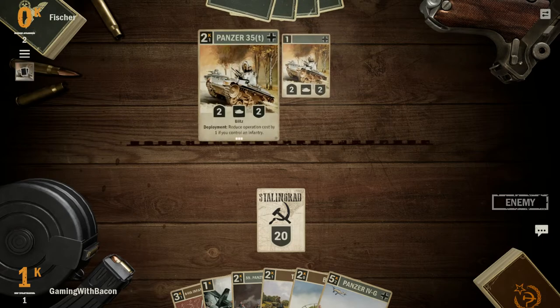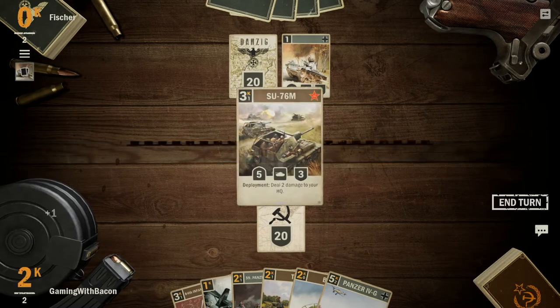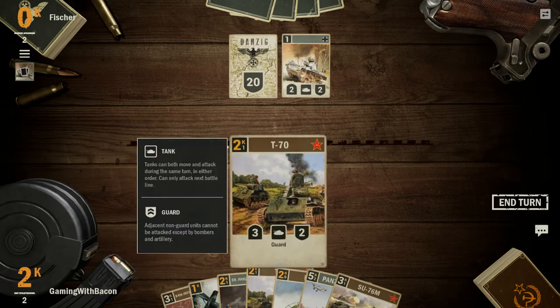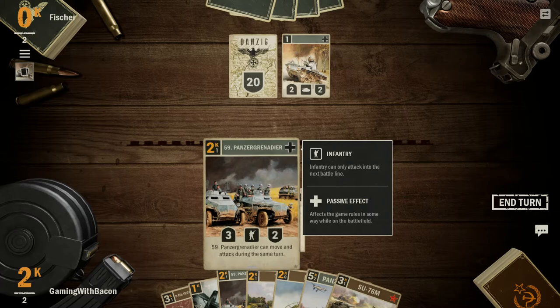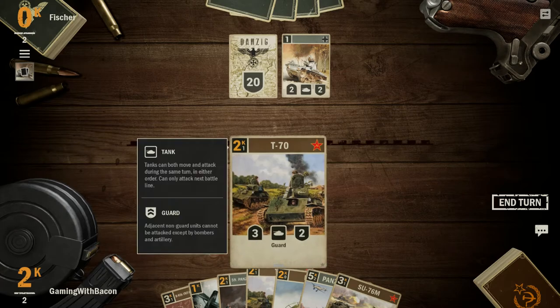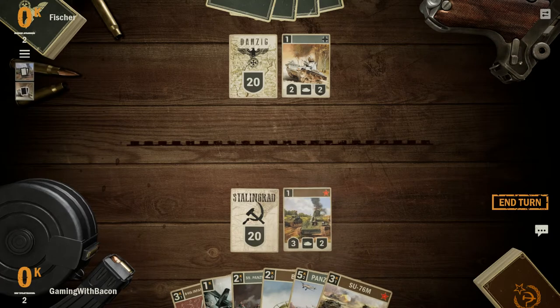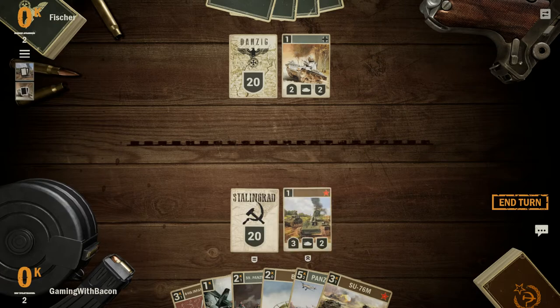He's putting down a tank. Once the tank gets to the front line here, it can start attacking — but when it's back here, it can't attack. I'm going to play this T70 because it has guard. Guard can protect units, so you have to kill it before you can damage units beside it, which is quite good.